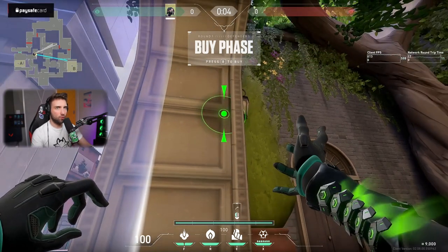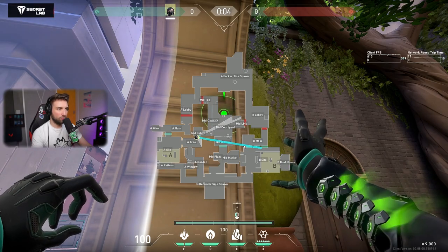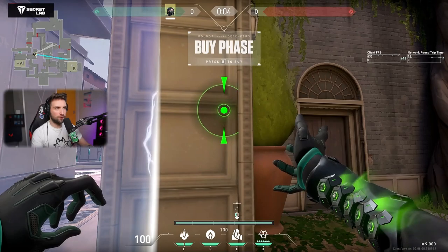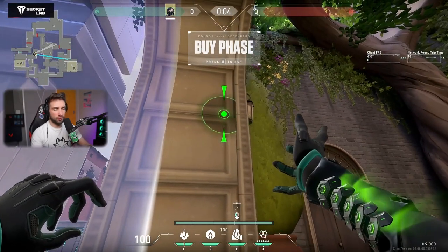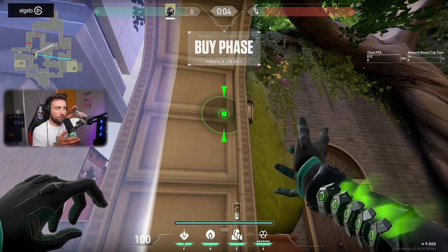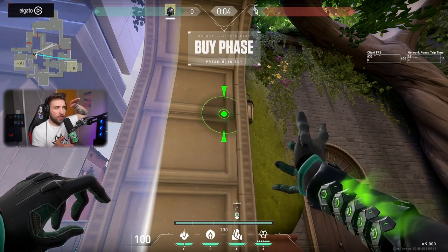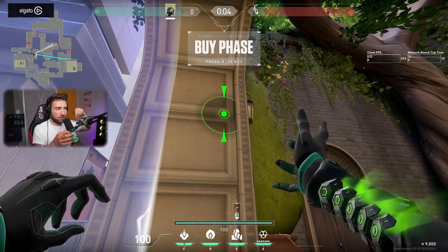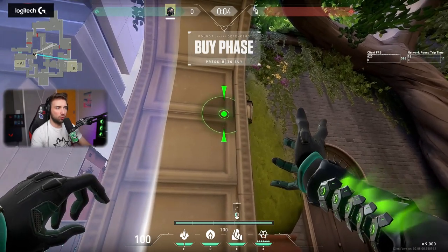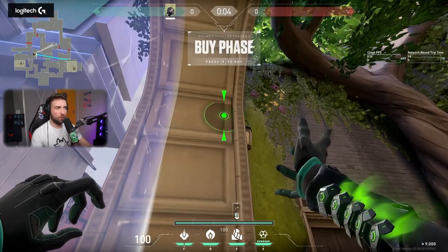We're going to set up a wall that goes through A short, through mid, and then cuts over the entrance of B main. There's a difference if you aim higher or lower, because the first projectile from the wall actually goes over and it's like a bombing jet that drops small things on the ground that then pop the wall. Always aim a little bit higher than the example, because aiming too low might not be good enough.